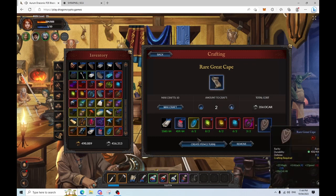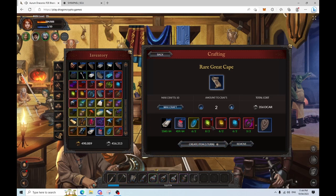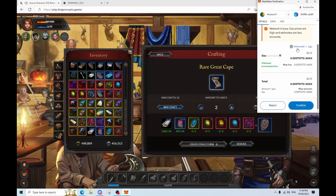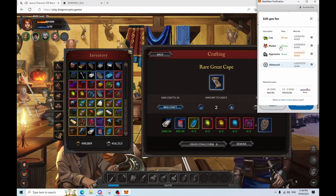And since the new update, when you craft items you have a chance to get some bonus stats on them. So that's kind of the fun of crafting right now — there's a little bit of RNG involved.